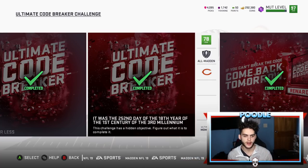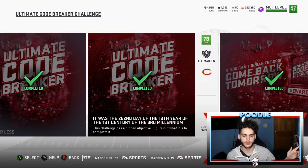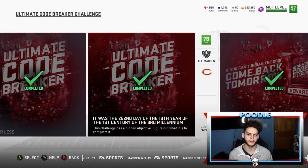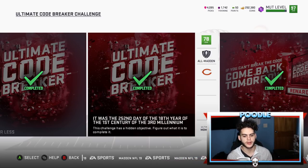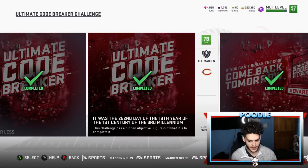Challenge number four: throw a pick six. I used a Hail Mary play — one guy on the left, three guys on the right, and streaked my running back up the field. The second I hit hike, I quick-threw it to X, then ran my receiver off the route so the defender jumps it and has a free release to the end zone. Don't throw it deep — your team will catch up and the CPU can't return an interception properly. Throw it right away and run the receiver out of bounds.